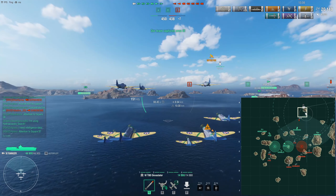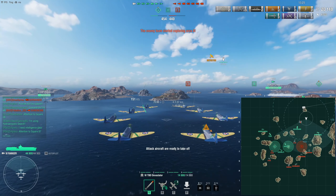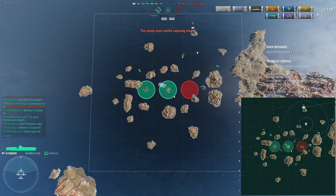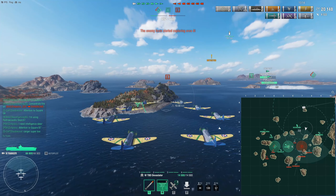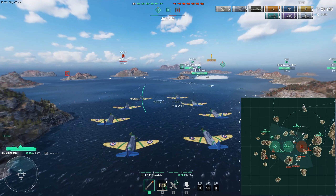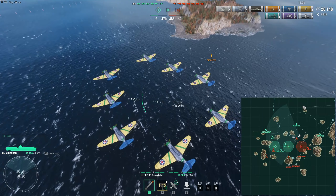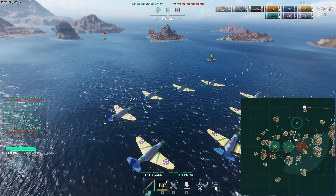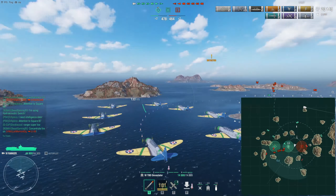We see that the Ranger is still trying to push against the Devonshire. If I were him I would probably try to focus support on the Fuso who is trying to contest the A point, because it looks like our US submarine is trying to go there and interrupt that process. This is why I'm trying to stick to the C point — the majority of enemy forces are currently located here. I spot the enemy U-boat and this tells the Devonshire there is a submarine nearby so he can try to do something about it.